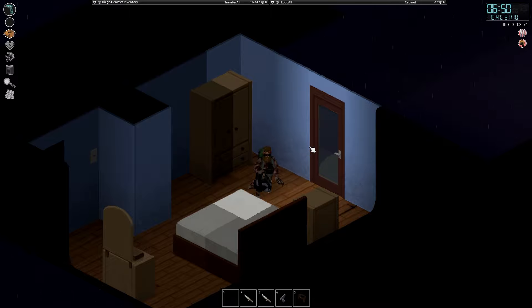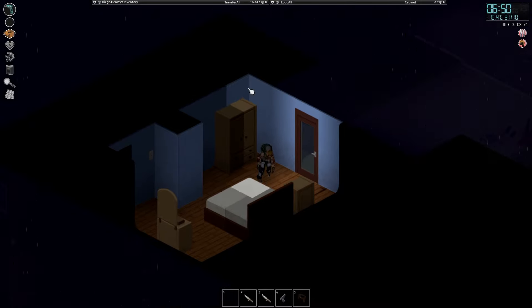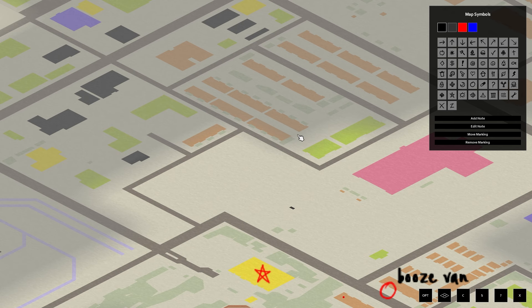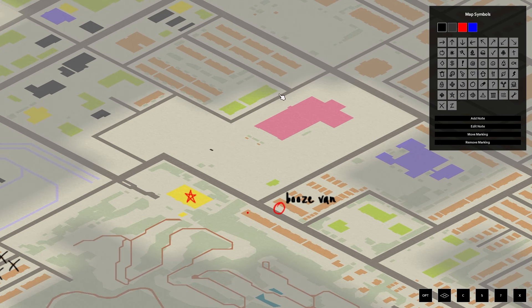Welcome back to Projects Unboarded, it's Farrant here and today we are kicking off back in our little fallback point. I've been doing a little bit of digging around the map and as tasty as this place looks, I would also like to check out some of these black buildings on the outskirts.